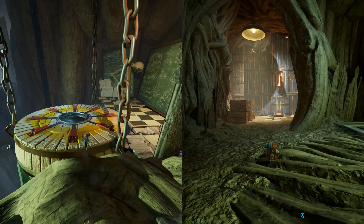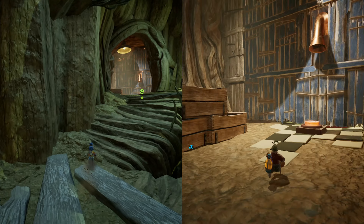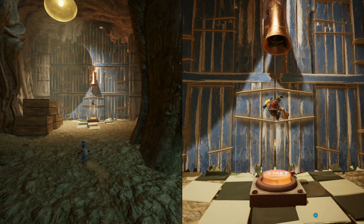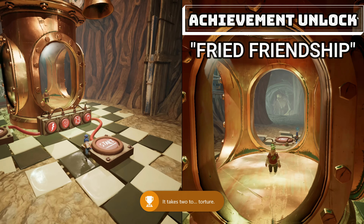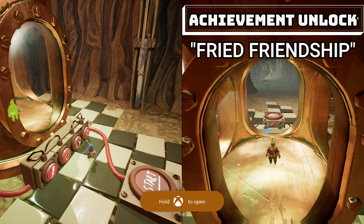Now that we have broken through that wall and we are ready to continue straight ahead, if you actually flip around we can go into this little room right here. Once you go in here you want to double jump on this button and smash down. Once you have done that, both players will get the achievement/trophy. It does not matter who gets stuck in here, but all that matters is that you press that button.